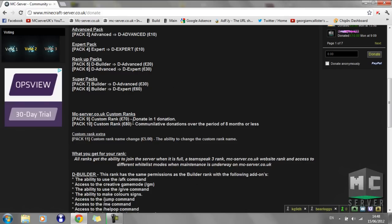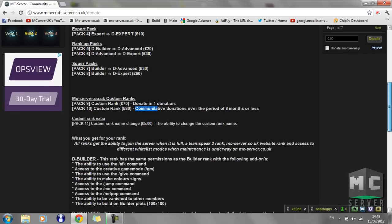You can have a custom rank with a single donation of £70. Or you can get a custom rank through more than one donation — for example, £10 one month, £20 the next, £30 the next. As long as you reach a cumulative total of £80 before 8 months, you'll get a custom rank.